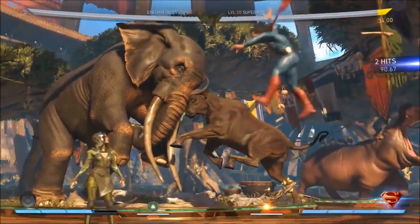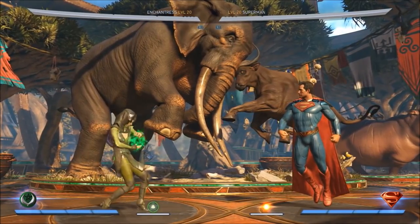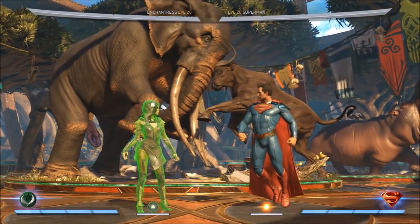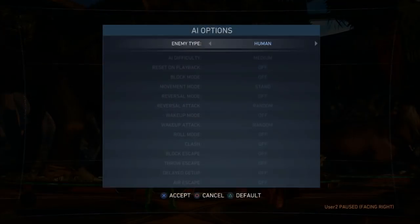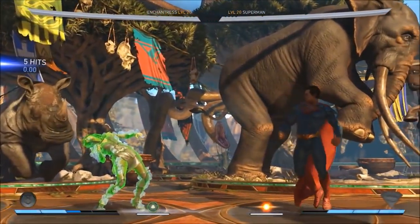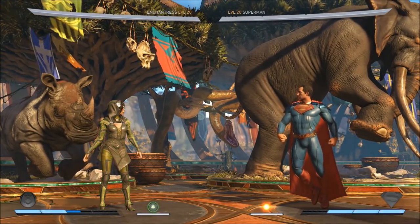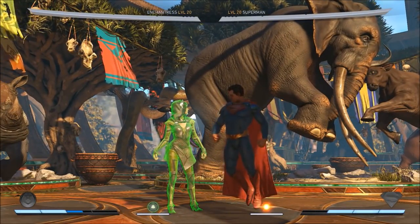Now let's talk about her mana shield. When this is active, instead of taking damage from her health bar, damage is actually taken through her super meter. Check out her super meter — you can see it's actually draining instead of her life bar. This is an awesome, really interesting meta-shifting move. She will take no damage to her health bar while she has an active mana shield and super meter to absorb with.